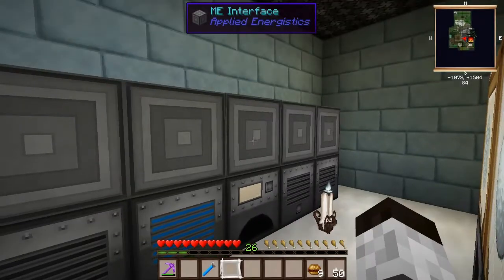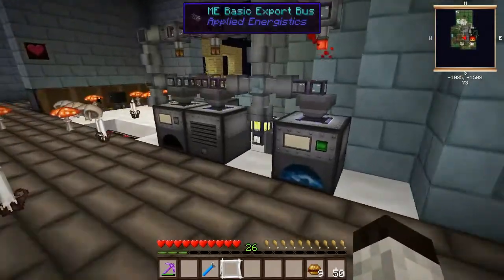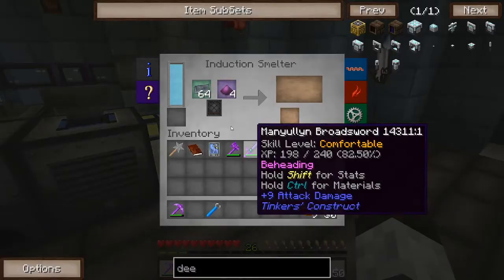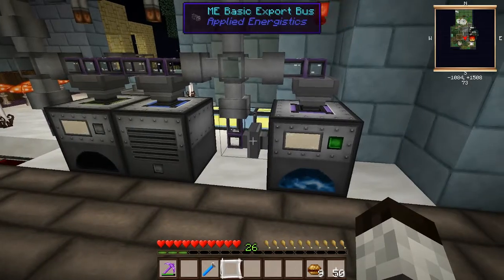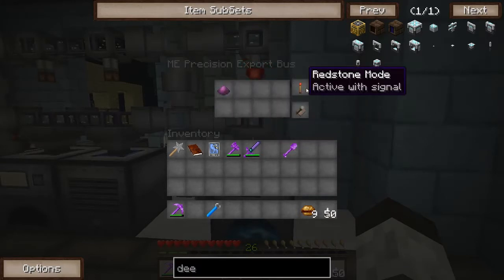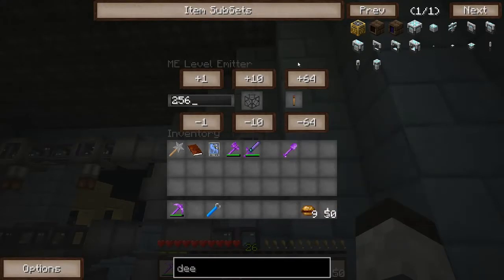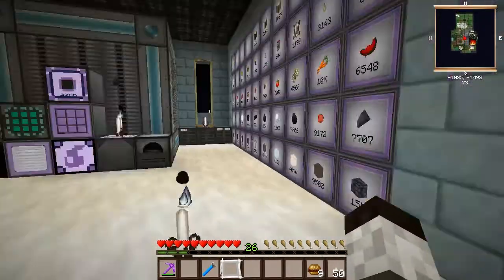So is it this induction smelter? I kind of forget where I placed this machine. Here's an induction smelter. Basically how this works: I have a basic export bus that always exports lead ingots into the green slot, and then I have a precision export bus that will export pulverized obsidian if it gets a redstone signal into this slot here. That redstone signal is controlled by an ME level emitter, which sends a signal if there is less than 256 hardened glass in my ME system.